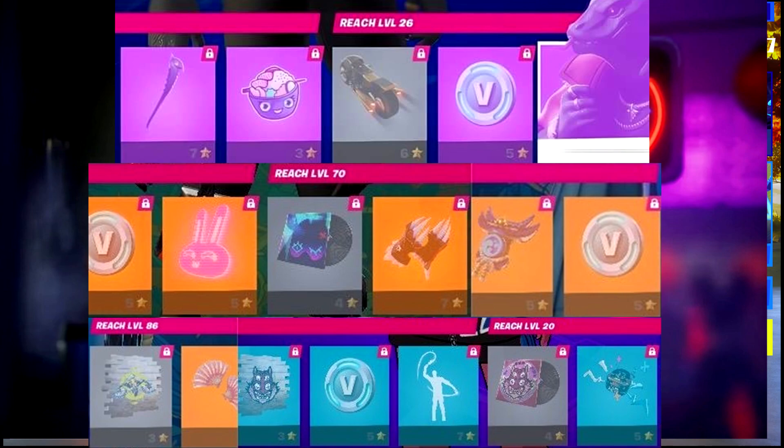Moving on to the next one — these are leaks for page level 26. As you guys can see, that motorcycle is a glider that's going to be for the Cipher skin, though I don't even know if that's what they're calling him right now because it might be different. It looks like there's a pickaxe that you get for 7 Battlestars, 3 Battlestars you get the emoticon, 6 is the glider, 5 is for the V-Bucks. For the skin it's probably going to be 9 or 10 Battlestars. I couldn't find any image that had the full ending — it just got cut off a little bit.